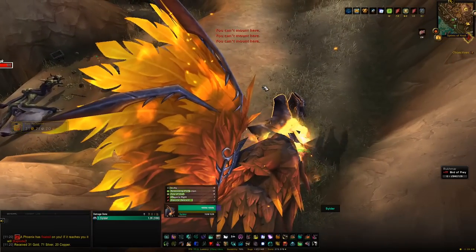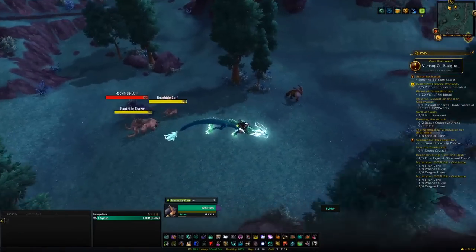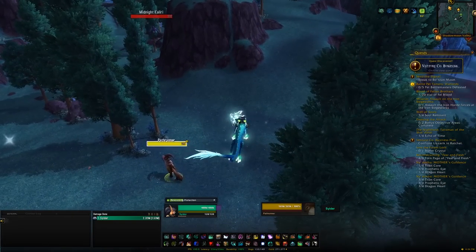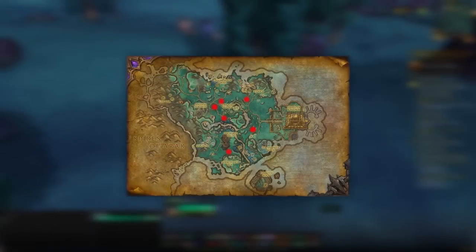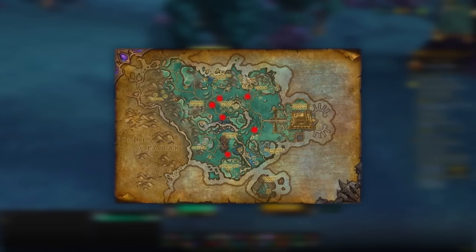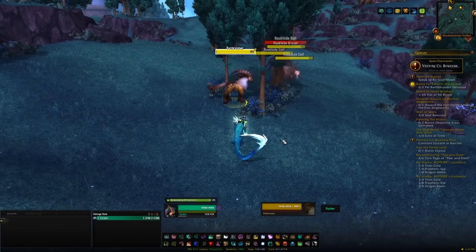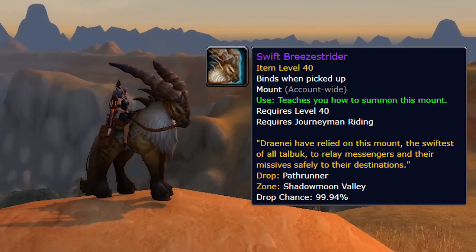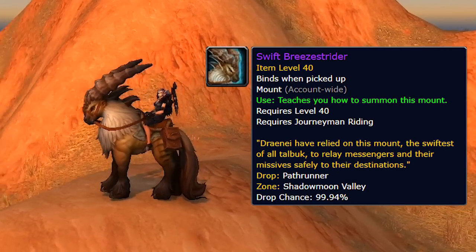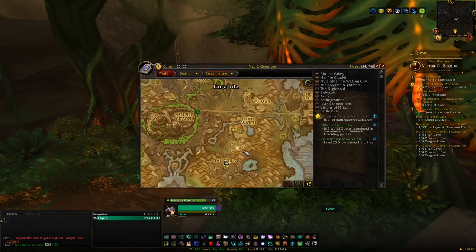Our next destination is Shadowmoon Valley, and we don't have a whole lot to do here. We have a rare spawn to kill called Pathrunner, which has six spawn locations with a respawn timer of about 5 to 16 hours. If you're able to find it, killing it gives a 100% chance of getting the Swift Breezestrider.